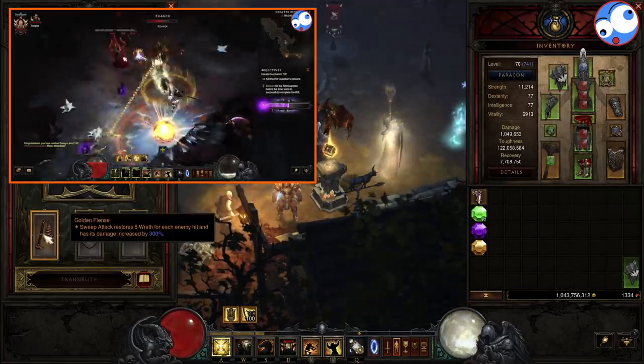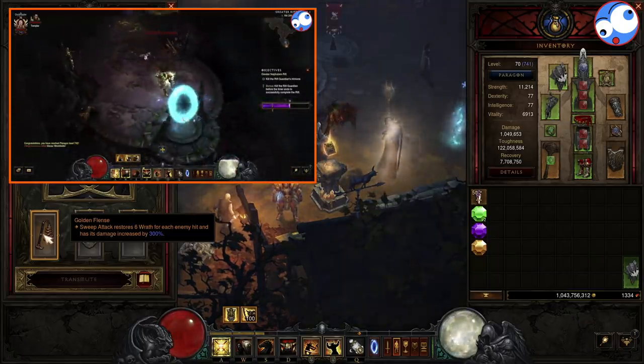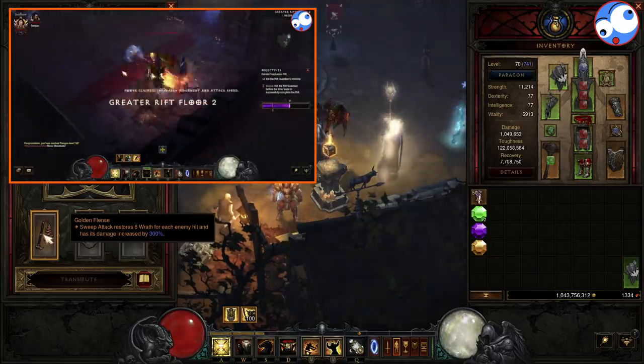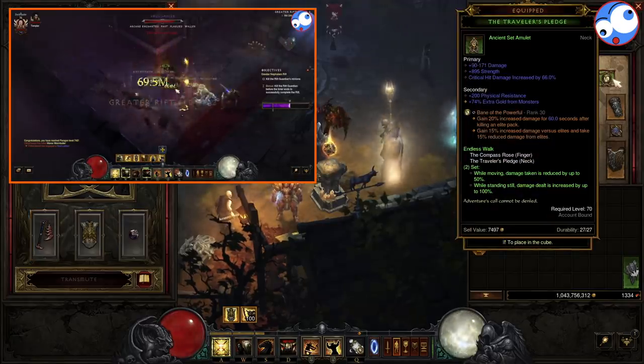Also in the cube we've got the Golden Flints, which is a two-handed flail. This will restore Wrath when we hit with Sweep Attack, which is great because we hit so often and we do need the resource back. And we also get a pretty big modifier on it — up to 300% — so that's really nice.